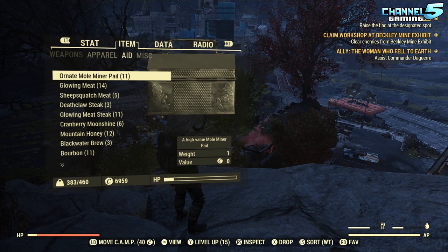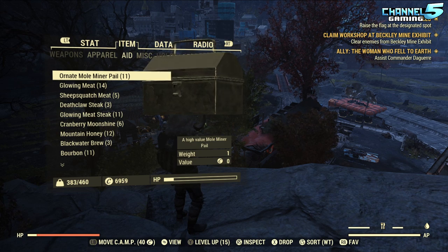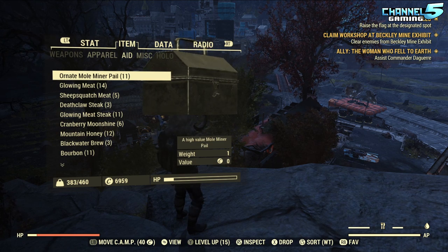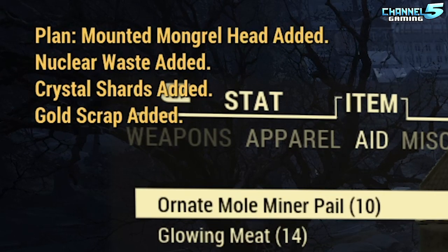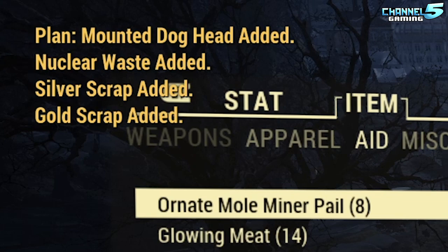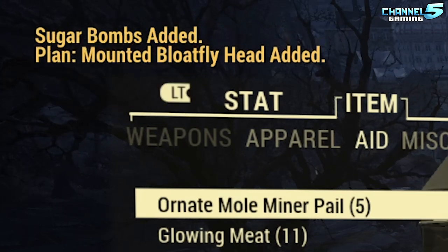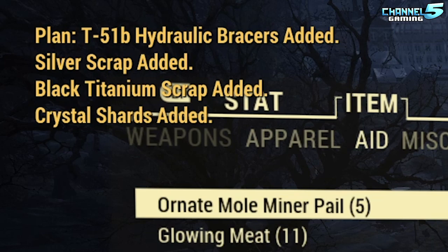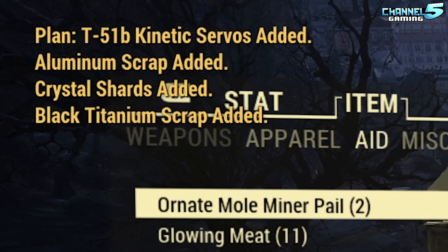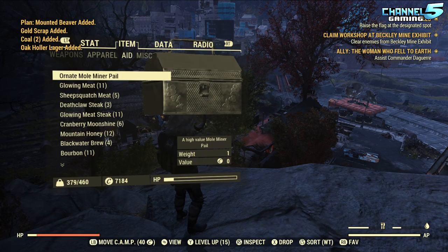Now we have 11 ornate pails — these are the big ones. Hopefully we get a circus cage trailer, treasure hunter hat, or safari croc-less backpack. Let's go! Opening: mounted mongrel — wah wah wah — ultralight build robot armor chest piece, mounted dog head, mounted rag stag, mounted bloat fly, T51B hydraulic bracers, mounted bloat fly, mounted brahmin.